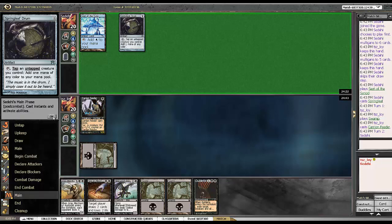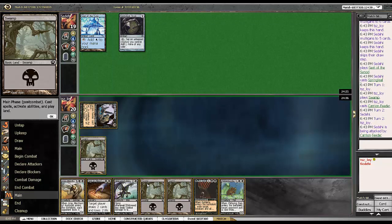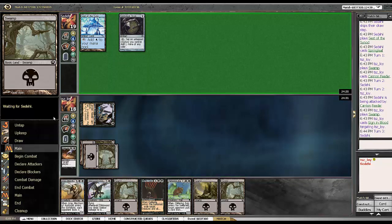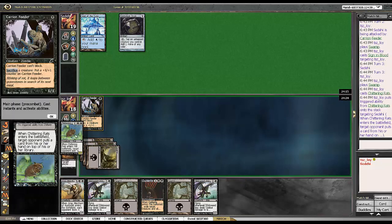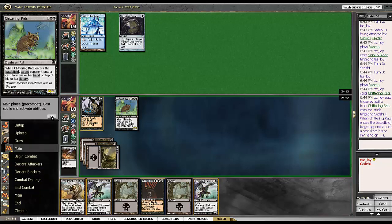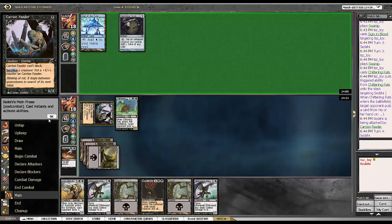He misses his land drop. Okay, this one might be a little elementary. Attack for 1. Sign in Blood — keep those lands coming. And here we see the power of Chittering Rats as it is a complete jerk and locks him out of the game. That is why that effect is so much better than having them just scry a card.